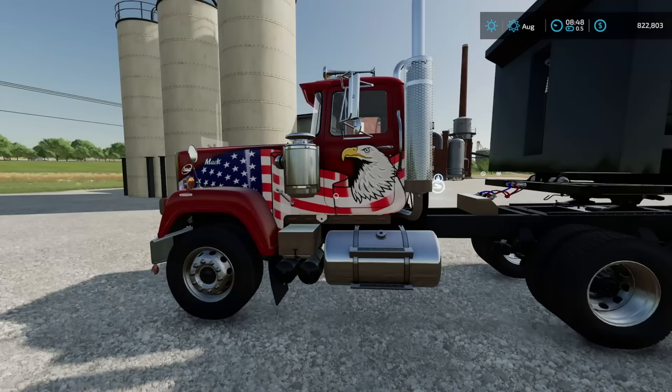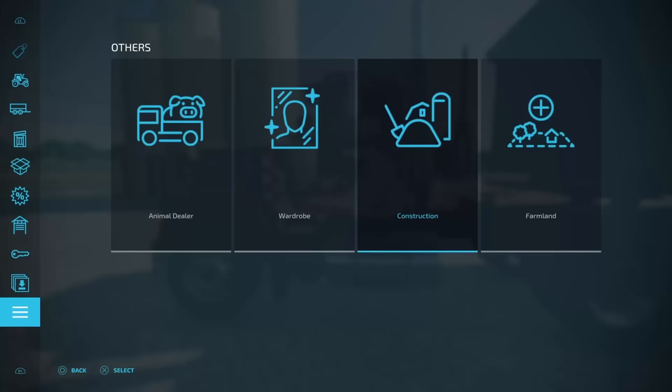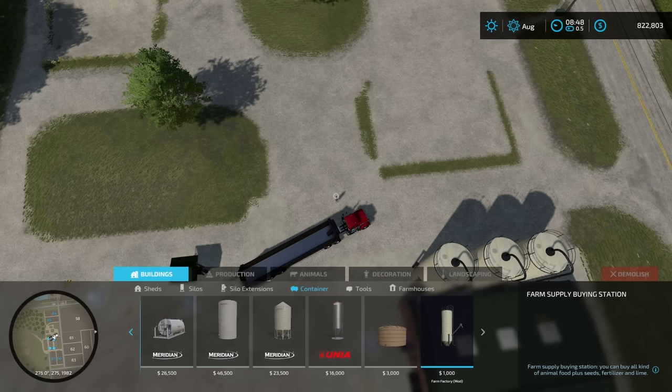One of the few recipes that you actually get to use soy for, but you're still going to need some potatoes. Every once in a while, a farmer needs to buy just a little bit of product to hold them over until their harvest is ready. And that's where another really awesome part of this mod comes in. Go to construction, then over to containers, and all the way across to the right — you can see the farm supply buying station.